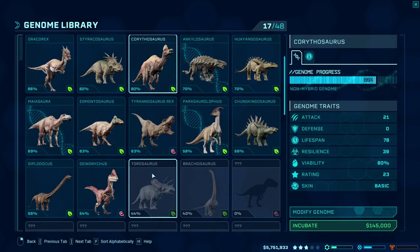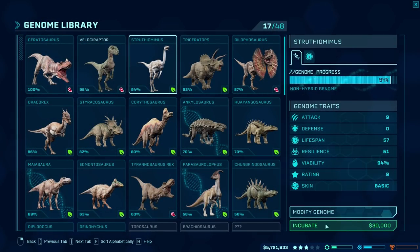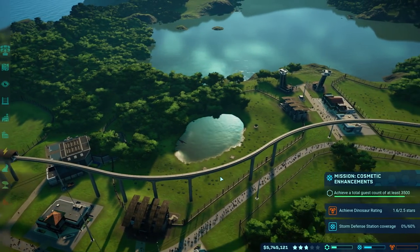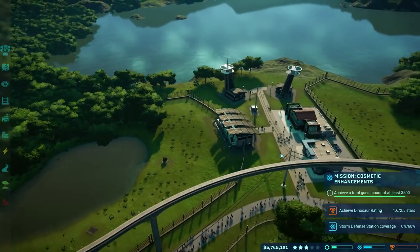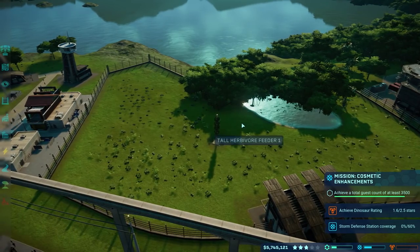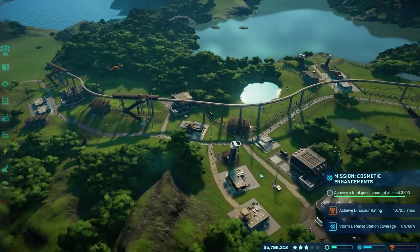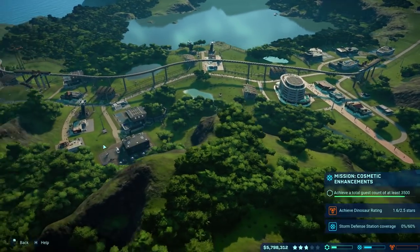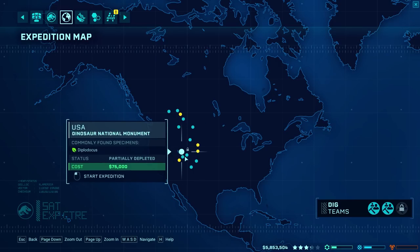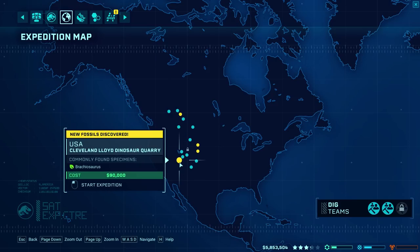Let's incubate a couple of these super cheap Struthiomimus so that we can basically have them eaten by the Ceratosauruses. I think that's a fairly decent decision. And we could make another Diplodocus for this pen as well if we wanted to, or another option would be to get like maybe a Brachiosaurus or something like that.